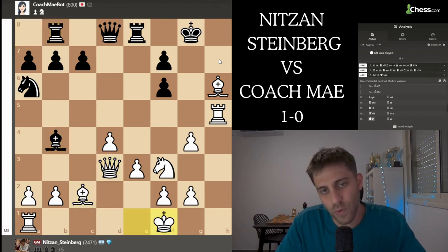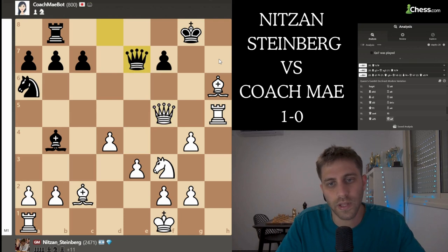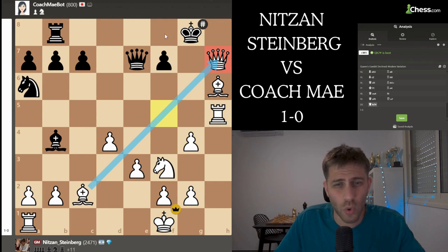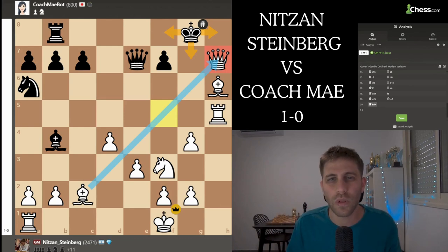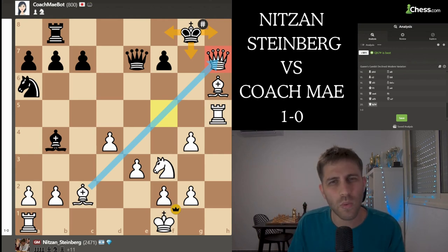Bishop b4 check, king f1 - just going - rook e4, taking it, taking another one, and queen h7 checkmate! Because this bishop is controlling the h7 square and this king cannot go anywhere. So ladies and gentlemen, thank you so much for watching - chapter number three will be amazing! I'm telling you, 1200 rating next - maybe I will lose, let's see together. See you soon, bye bye!